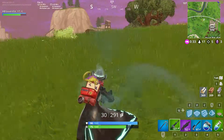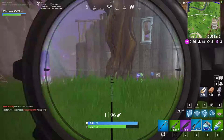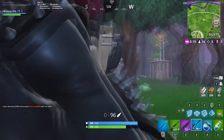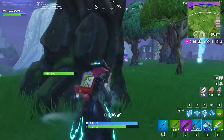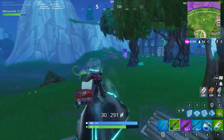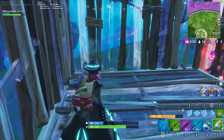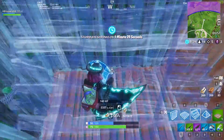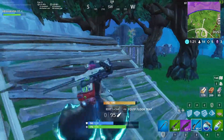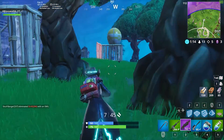I spot a guy but don't take the snipe immediately — I want to assess the situation first. I try to take the snipe and barely miss. Then I quick-peek him since he's standing still with a sniper looking at me, and I get the body shot but not the headshot. I start getting tagged by a silenced bow from behind, and then this guy starts spraying at me with a pumpkin launcher. I spot him, block my side, and commit to only one fight.